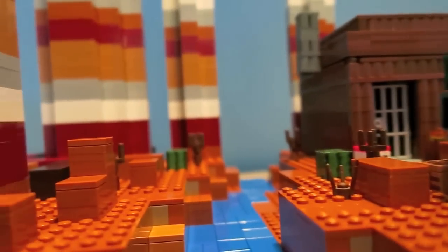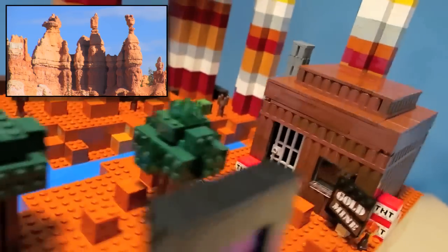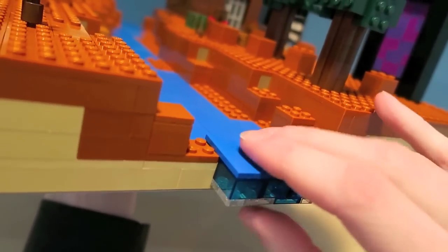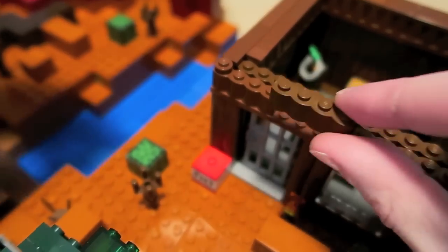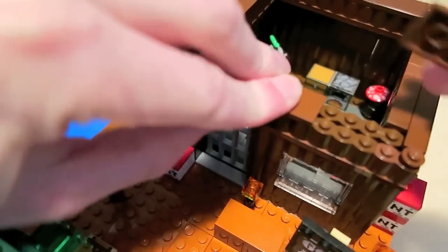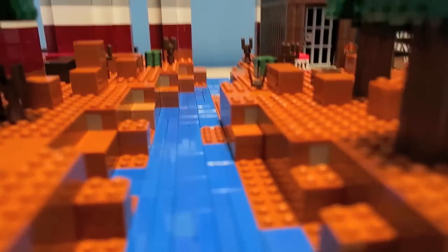There's a variant of the Mesa called the Mesa Bryce, and it's named after the Bryce Canyon area in Utah, USA. For the Lego version, it's built on a 48 stud by 48 stud base plate. I used smooth blue tiles for the water and then some specialty Lego bricks — the spider web piece for the spider, the log bricks for the miner's shack, and even some brown torch holder pieces to simulate the dead bushes found in the Mesa.